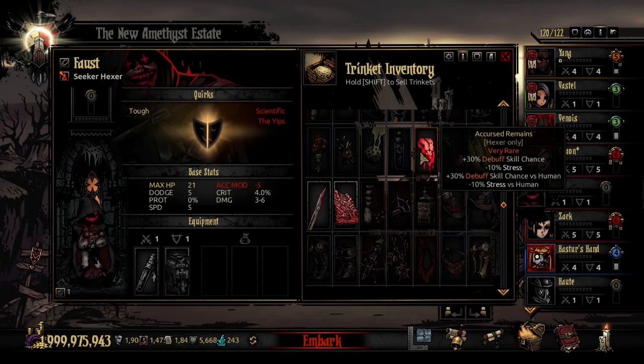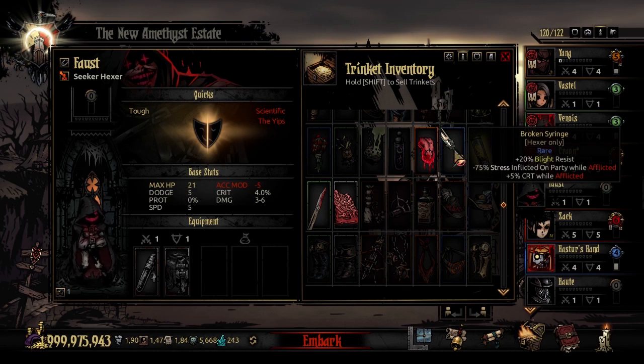If you plan on running with his Afflicted Mode — or if the goal is to get him there and keep him there — the Accursed Remains is irreplaceable because that plus 30% makes him very valuable again. The next trinket is the Broken Syringe. This adds 20% to his Blight Resistance, minus 75% stress inflicted on the party while he is afflicted, and plus 5% crit while he's afflicted. This gives an even higher crit bonus when cannibalistic, and protects your party from taking a lot of that stress from his act-outs — so if you plan on using that a lot, this can get a lot of use.